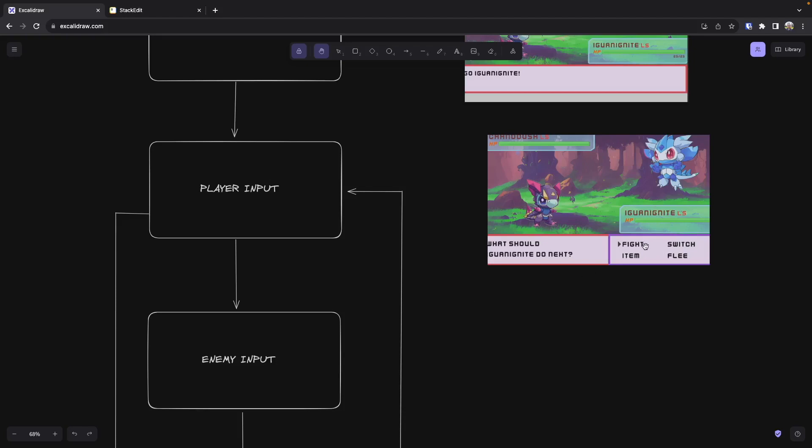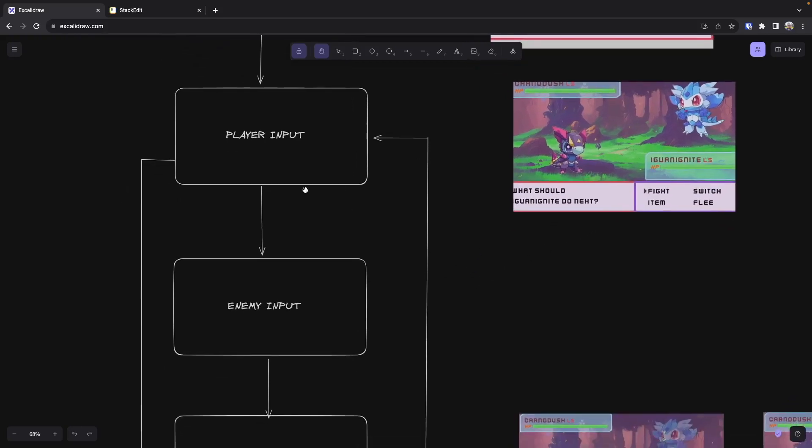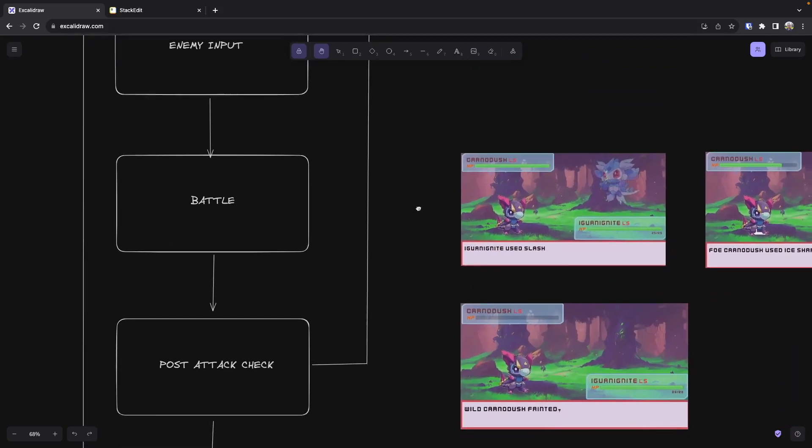Our player input state is kind of like an idle state where we don't do anything until we receive player input. Here we'd have our menu with fight, item, flee, and switch, and we're going to wait in this state until we receive input from one of these options. Once we do, assuming the player chose fight, we would use that input to transition to our enemy input state. There's not really anything visual shown to the player here — this is something happening in the background, where our AI implementation or a random attack selection determines the enemy's attack. Once that logic finishes, we automatically transition to our battle state.